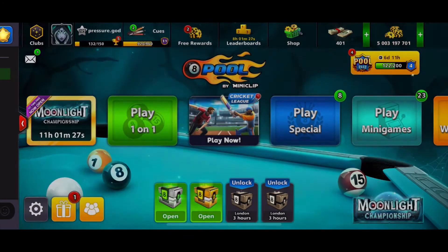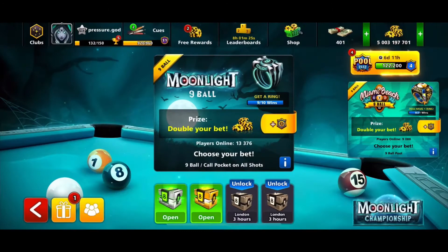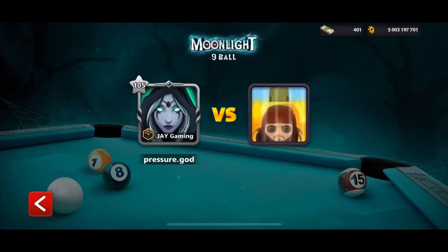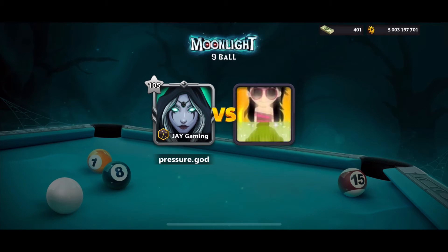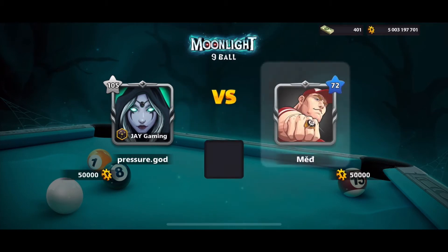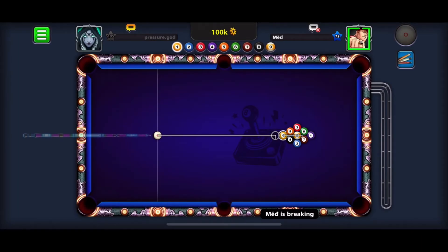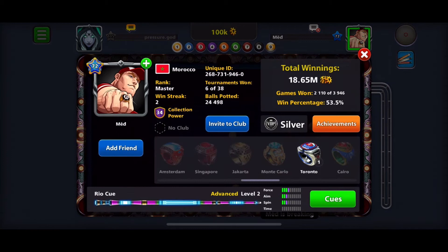Alright guys, we've got our club ready to go, and we're going to go into Moonlight. So I'm going to do 50K, just a nice little small number, and we're going to go against Med, level 72. Sorry if you guys hear that ambulance going by. Alright, so he doesn't have the best cue, he's got the Rio cue.